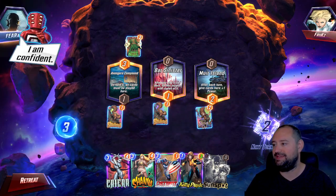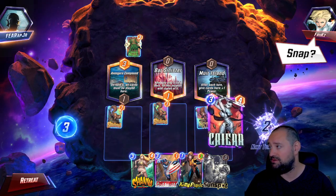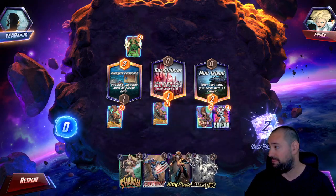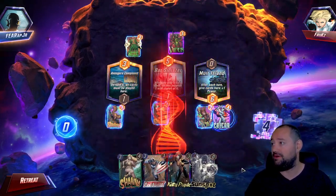I'm confident, buddy. I am gonna play Kyara because I don't trust this dude — he just snapped. Like, what is going on? He snapped on me? Kyara, baby. Let's go. Viper. Oh boy.